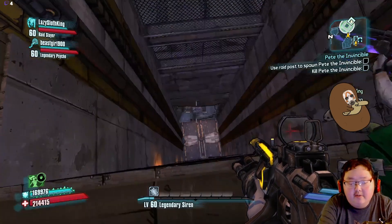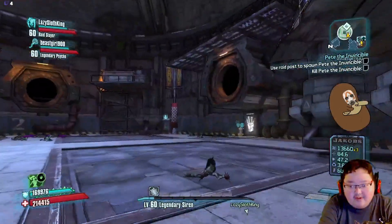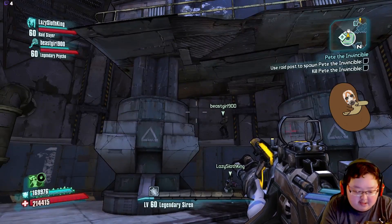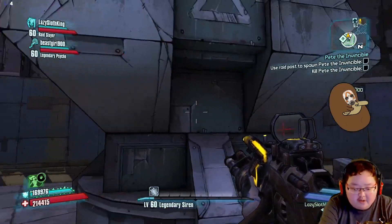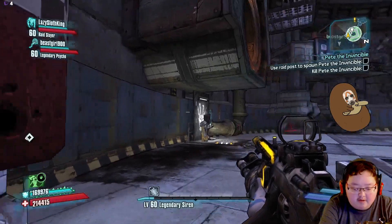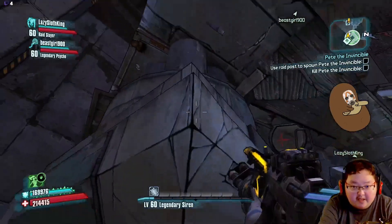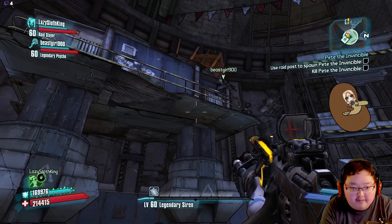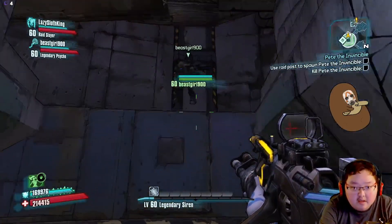Okay, let's get down here and look at the map. Do you have any slag? Slag will be the best. I have a slag SMG. I don't have any slag - I have fire, corrosion, and explosive. I've got a slag sniper. Let me read this again: when you first enter the arena there are two vertical poles to the right. One can use the raid post to spawn Pete, then grenade jump onto the ledge and use the poles.